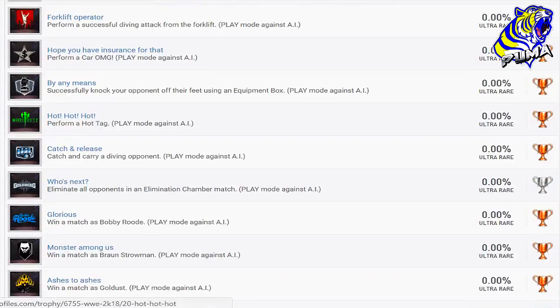'Catch and Release' — catch and carry a diving opponent. That has the Big Show icon, so that's probably easiest to do with him, or Braun Strowman, Brock Lesnar, Mark Henry — those big guys. 'Who's Next' — eliminate all opponents in an elimination chamber match.